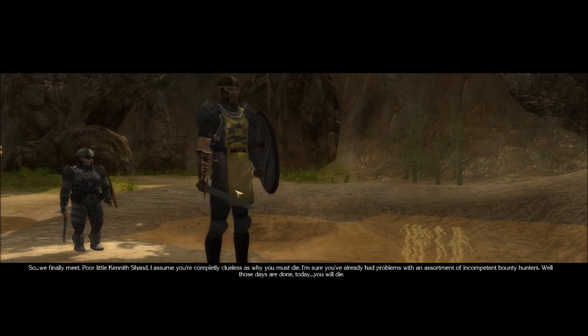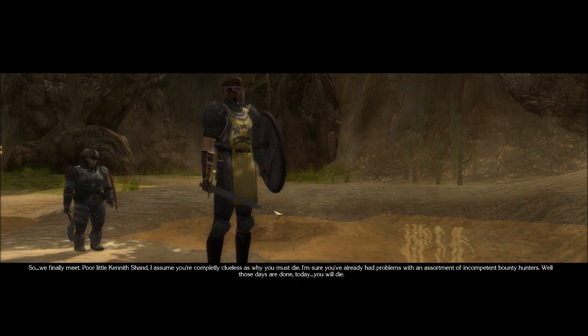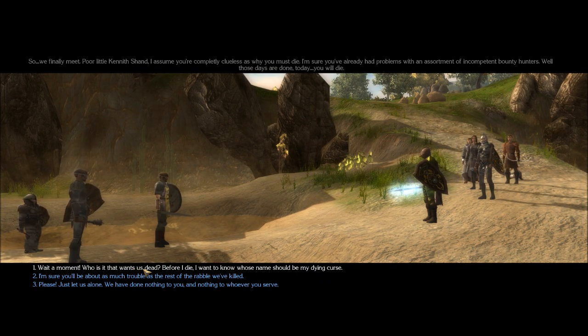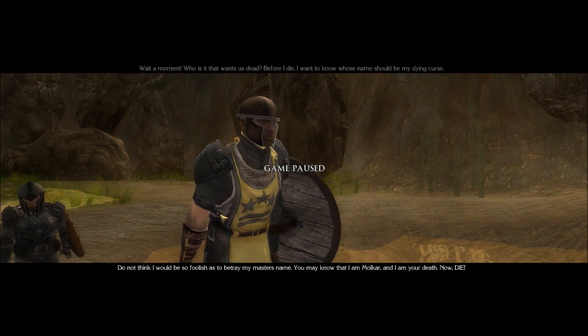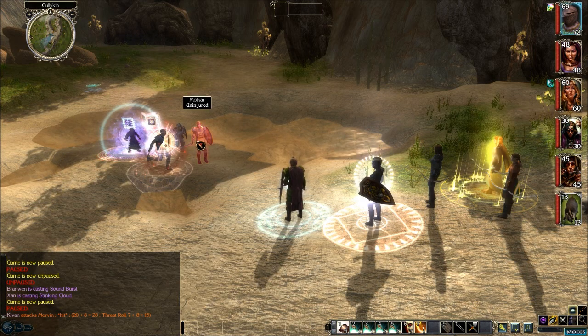"You're at the end of your rope. We finally meet, poor little Kenishon. I assume you're completely clueless as to why you must die. I'm sure you already had problems with an assortment of incompetent bounty hunters — well, those days are done. Today you will die." Wait a moment — who is it that wants us dead? Before I die, I want to know whose name should be on my dying curse. "I would not be so foolish as to betray my master's name. I am Molkar, and I am your death — now die!" And here we go.